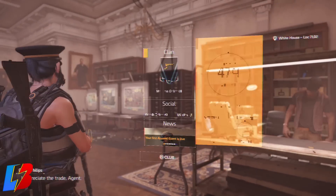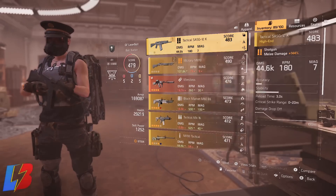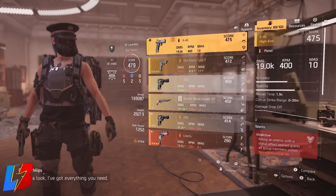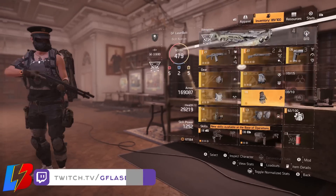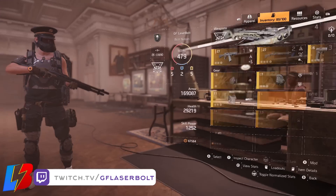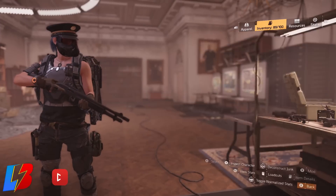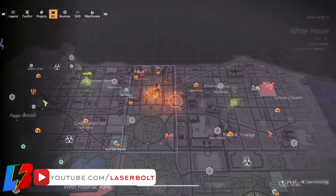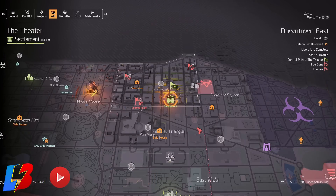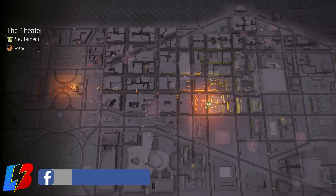After purchasing everything from the clan vendor, you should be roughly five levels higher than where you started — so if you're 450, you'll probably end up around 455 or 456. Next, go to each individual settlement. I recommend the theater settlement, which tends to have higher gear items. Head over there and check for anything you couldn't get from your clan vendor — knee pads, chest piece, backpack, or anything you're missing. Purchase whatever gives you a higher level gear.